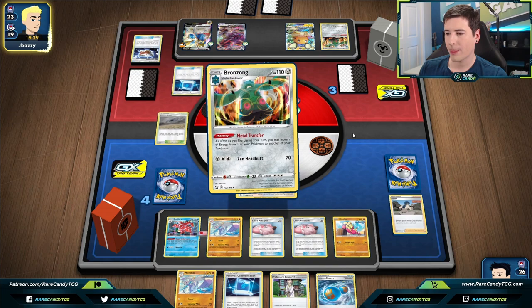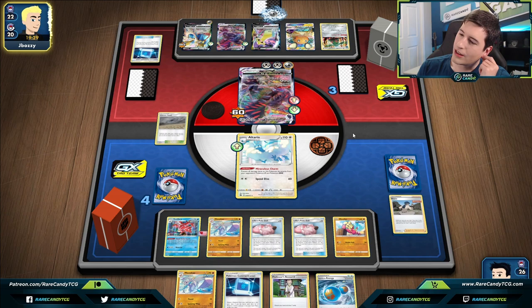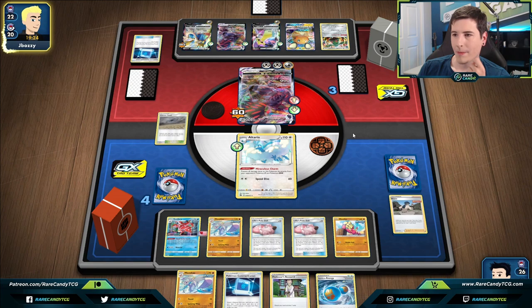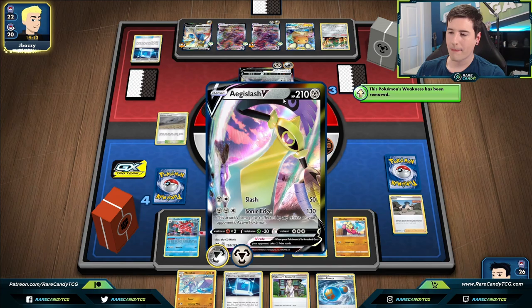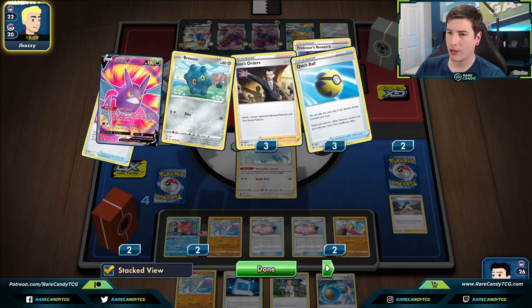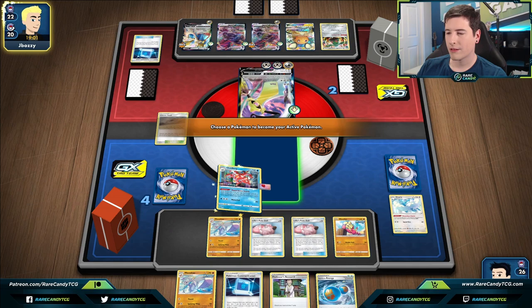They have Aegislash! Oh come on — the game just got a lot harder. I'm not confident we can get through this. But once we confuse Aegislash, things get a little better because Aegislash has a three retreat cost. They've only gone through two Escape Ropes, and regular Switches are still going to be a problem for us.